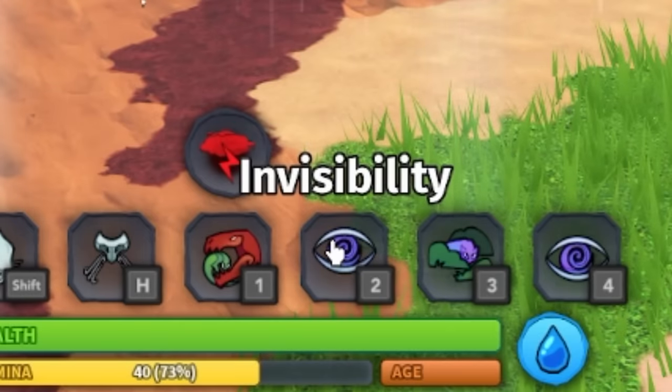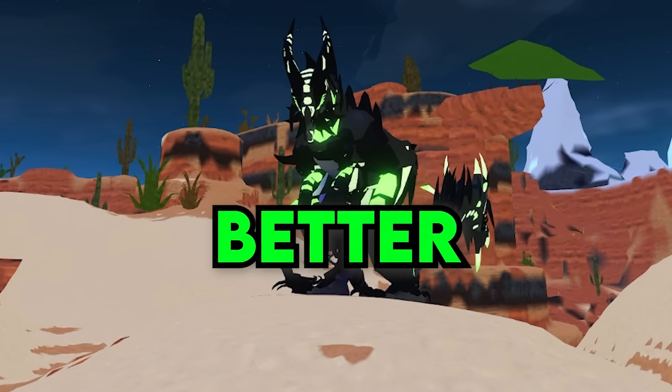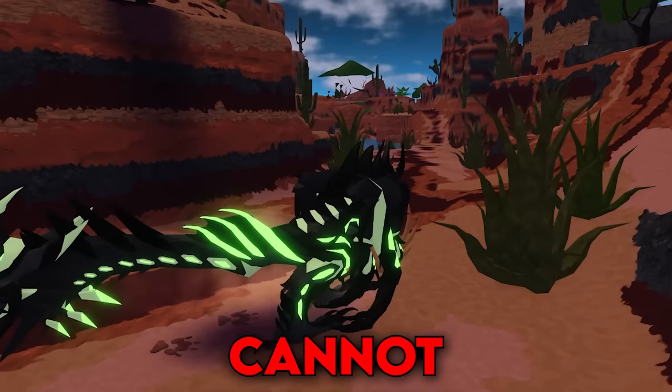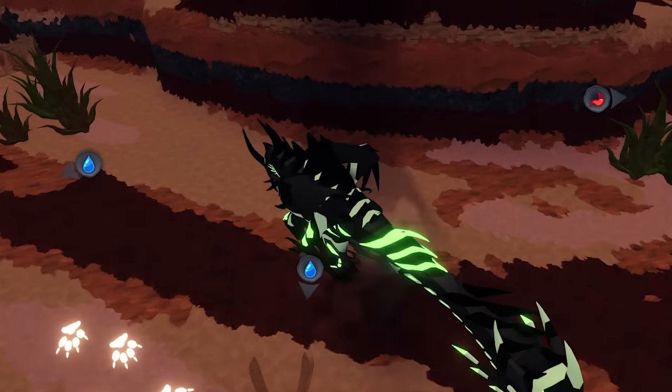Number 1. Invisibility is one of the most overpowered abilities in the game, and there's a trick to make it even better. Since footprints are a thing now, you can literally just see people's prints on the ground while they're invisible. But there are certain terrains that cannot pick up footprints, so if you're running away or sneaking up on someone, use this to your advantage.